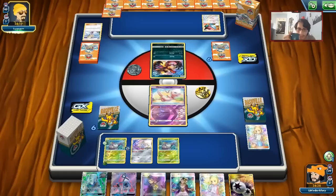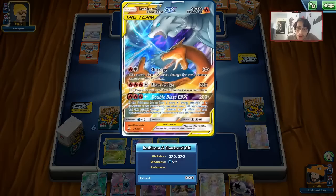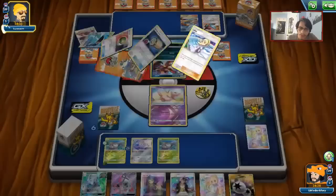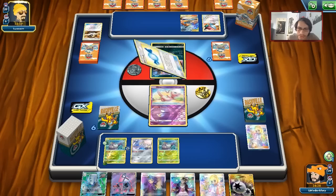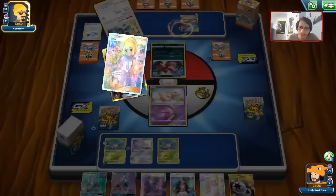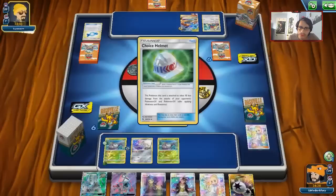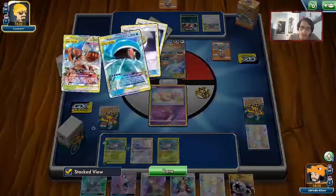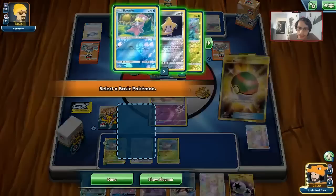It looks like my opponent somehow pulled off a Rare Candy into Porygon-Z with a Guzma. He's got a Reshizard in the deck — but we can obviously deal with it because we play Slowking. Looks like it's an Ultra Beast or Tag Team deck. He does have a Rare Candy; I think he whiffed off the Energy Lotto. We have a couple more turns to try and set up.